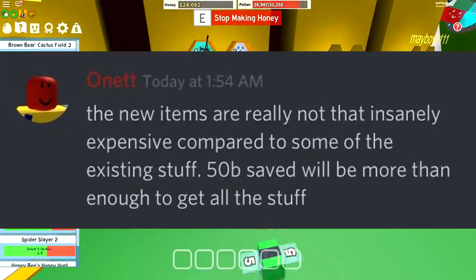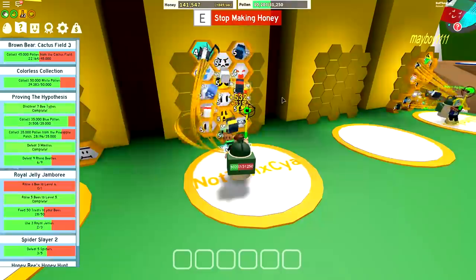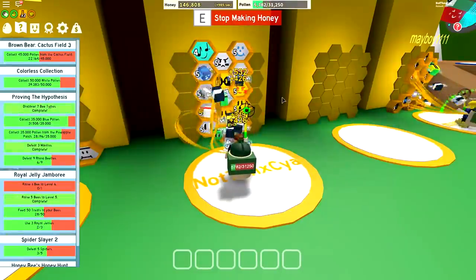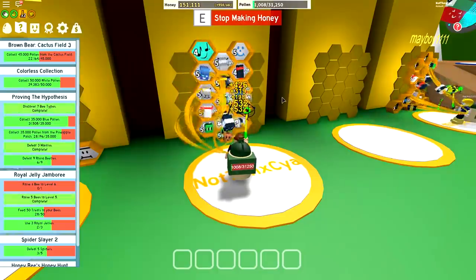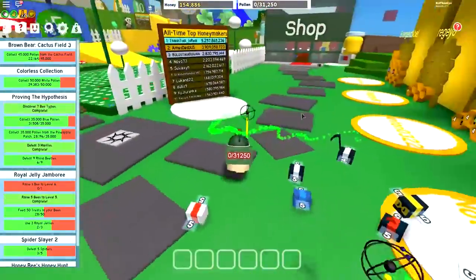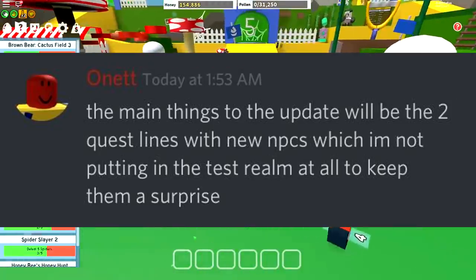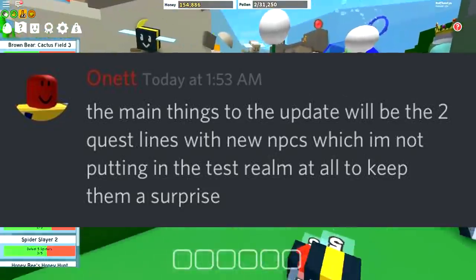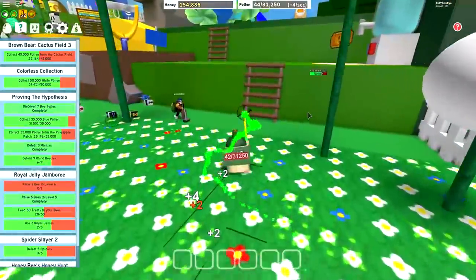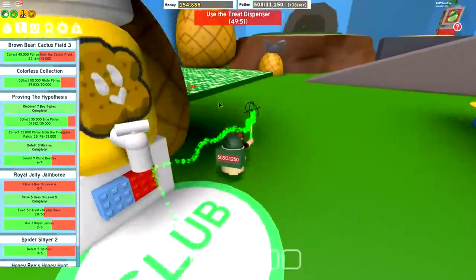He also says new items are not really that insanely expensive compared to some of the existing stuff — 50 billion honey saved will be more than enough to get all of the stuff. I read this and was like, oh thank goodness, because I was really worried there was going to be a 200 or 300 billion item. So the good news is we're going to be able to explore all of the new items as soon as they come out, because we do have over 50 billion saved. He also says the main thing in this update will be the two quest lines with new NPCs, which he's not putting in the test realm at all to keep them a surprise.